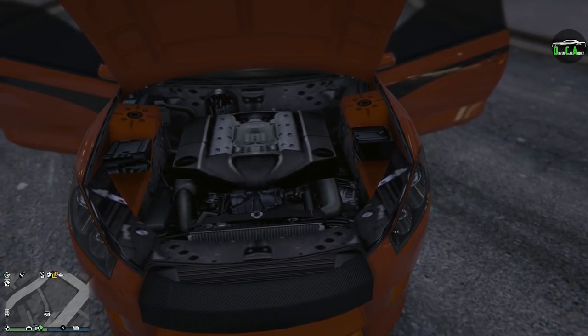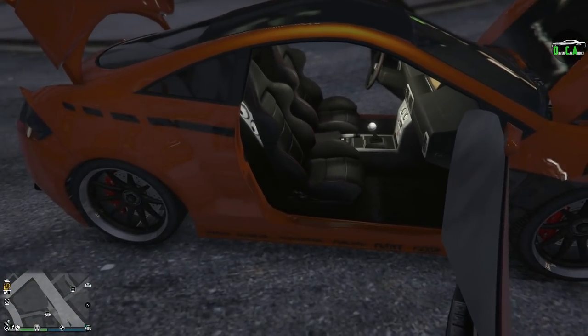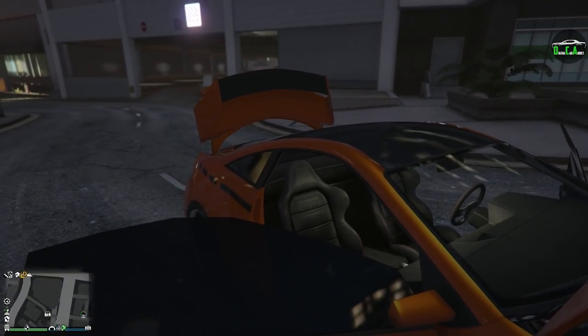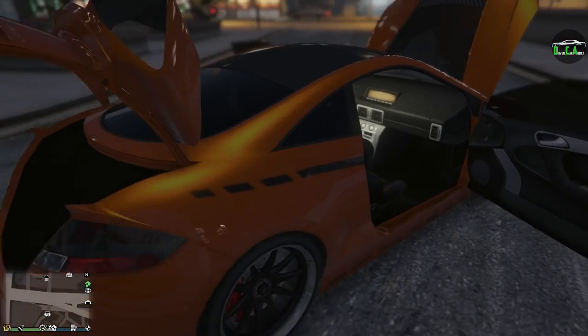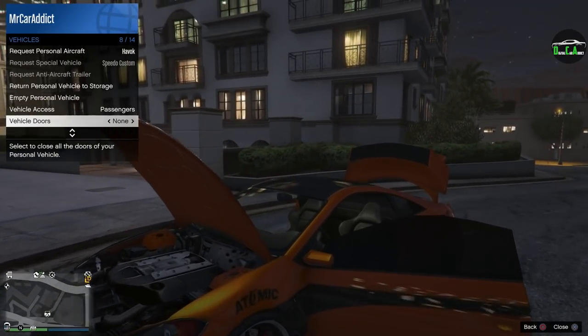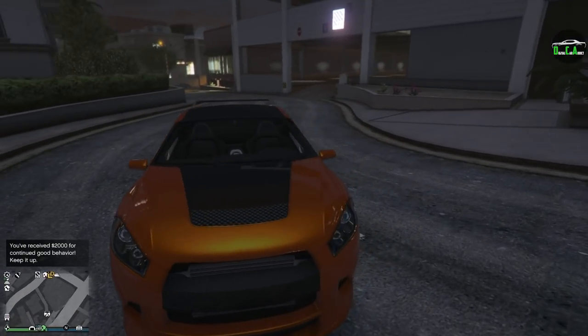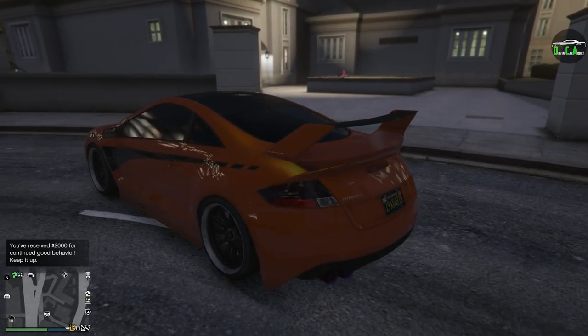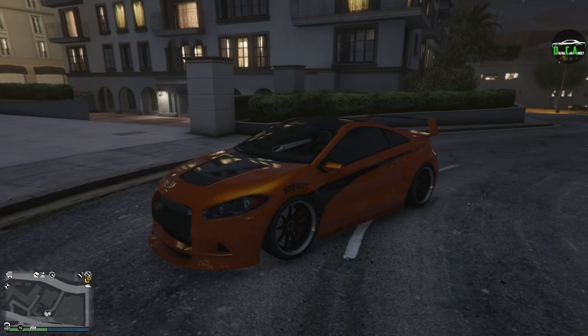Opening everything up — the engine model is kind of generic and copy-pasted, not really anything special. The interior is not terrible with some speakers in the back, and orange stitching. There's no back seat, which is surprising since the real car has one — they just blocked it off. The trunk opens up fine. Overall not a bad car, especially since it's free off the street. Just throw some money into visual parts, skip the performance upgrades since it's already slow, and you have a pretty nice, unique car. Anyway, hope you enjoyed — let me know what car from late 2015 and older you want me to customize next. Thanks for watching!